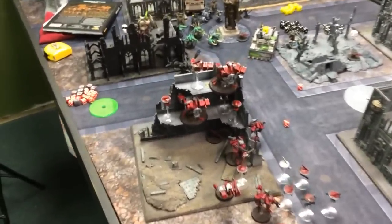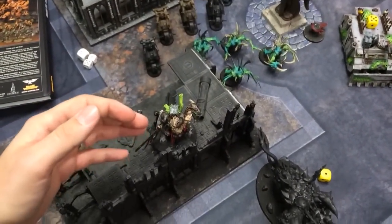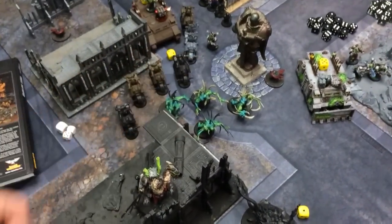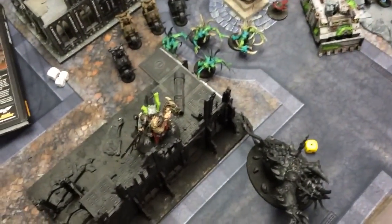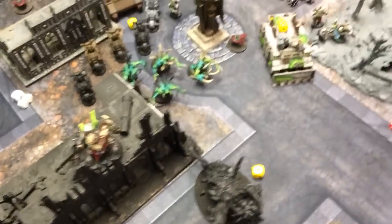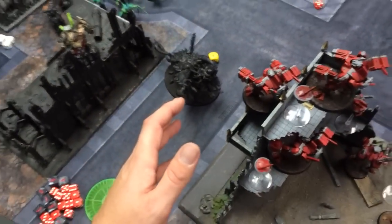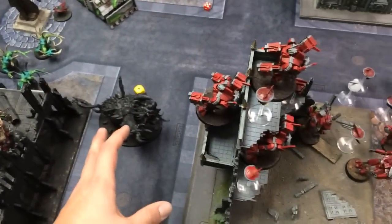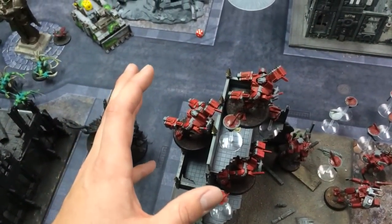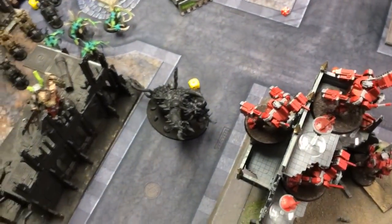Halfway through turn two — the Chaos wave advanced again. The Demon Prince left the Spawn unit and moved over; he's a Jump Monster. The Mauler Fiend moved up and charged the Riptide, who would have taken three hull points from Overwatch, but the Mauler Fiend made his Daemon save and got into combat.